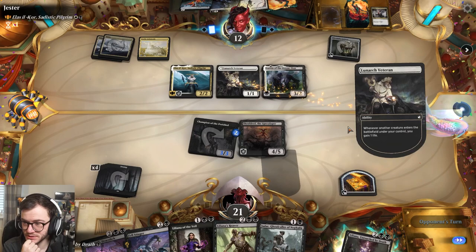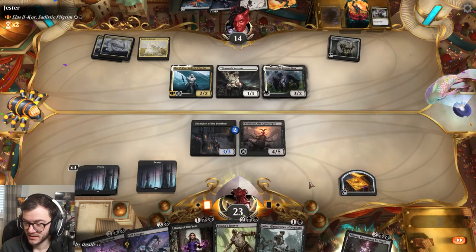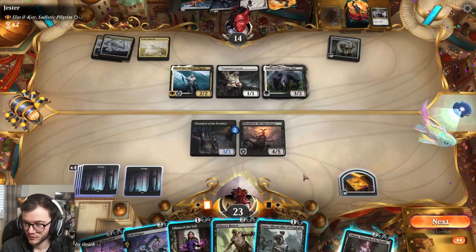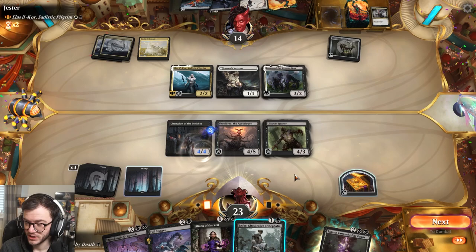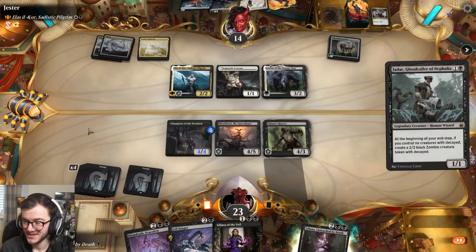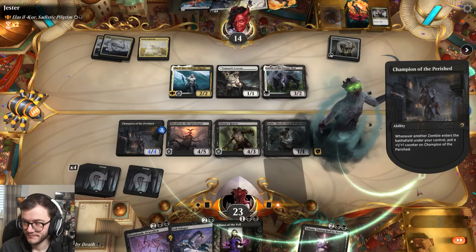Next turn we'll play Lurus. They've got nothing to bring back - that's fine. We need to draw a land. I think we'll play Liliana's Reaver and get a counter on my Champion. We'll get to make some more zombies. We're not gonna swing in with the Champion because Lurus can just let them replay it.